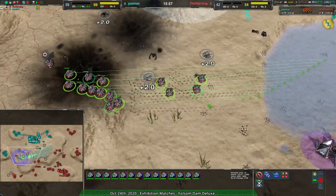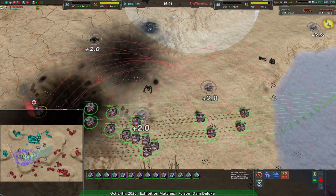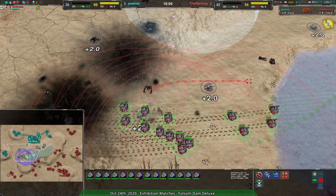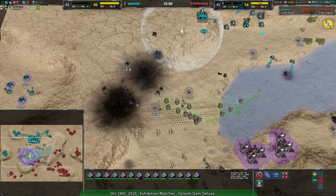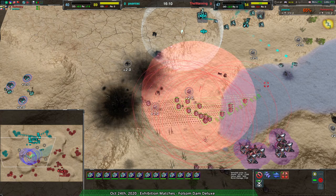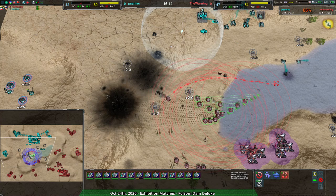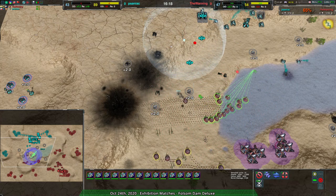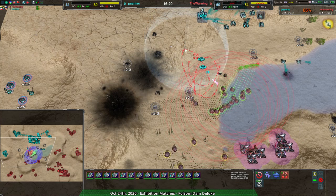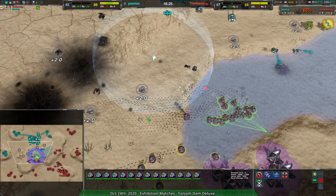I'd recommend line moving — you can hold alt to make that work. Just doing that will be attack ground on a bunch of different points. So if you want to do what The Warning did but more efficiently, hold alt and just drag out a line, and the boys will just attack across the entire ground.